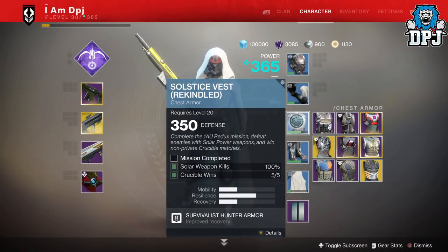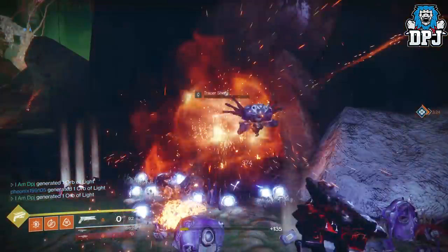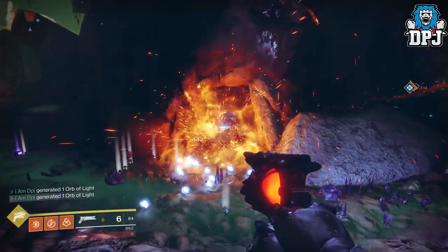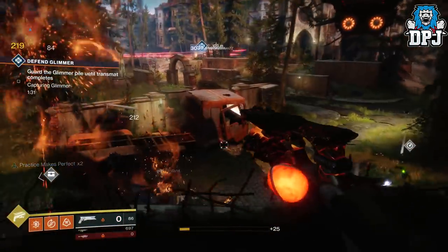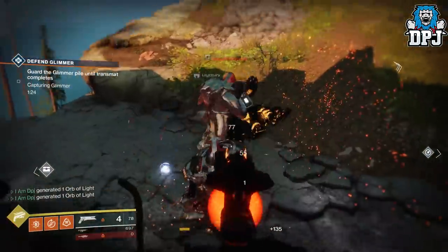For the Hunter chest piece you need to complete the 1 AU Redux mission, get 5 crucible wins, and get solar weapon kills. Escalation Protocol can work great paired with the Sunshot, but if you can't find an empty EP the best place is Nessus within the Hollows area, where enemies go against each other with Fallen continuously spawning. Just stand there, wait for the event to start, fire a few Sunshot bullets and watch those fireworks. This works amazingly for solar weapon kills. The EDZ and IO spots where enemies spawn against each other also work perfectly.